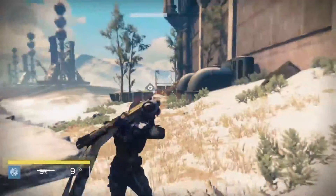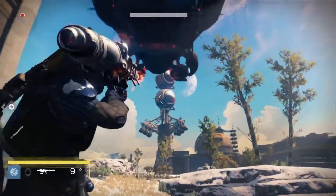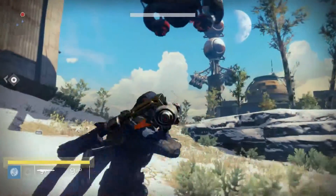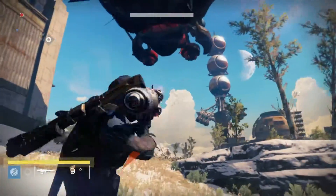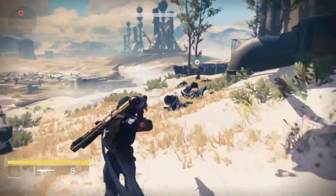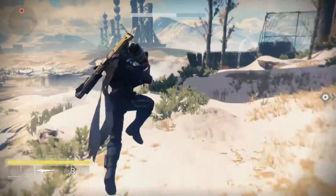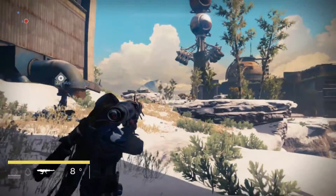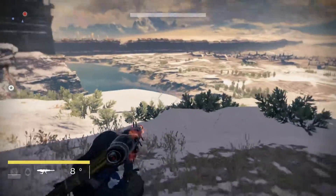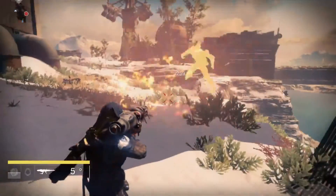Here we are, just taking out some of these guys dropped by the ship. Another ship appearing there — see it as a big red dot on the radar and as a big ship in the sky. I was somewhat in the drop zone there, a bit silly, but taking those guys out. You can use your grenade while using the Scorch Cannon, which is pretty handy. You can't use your melee though, and I believe you can also use your super — however, I've never done that myself.